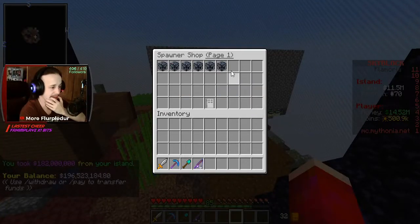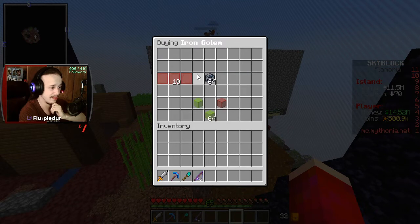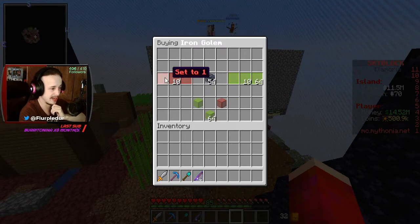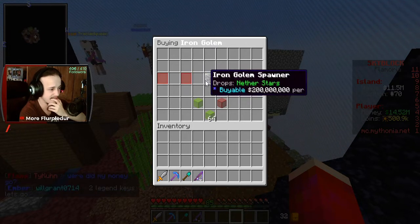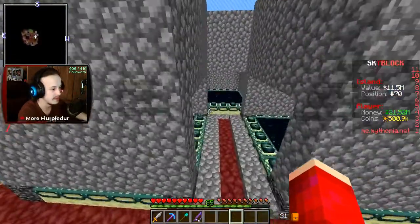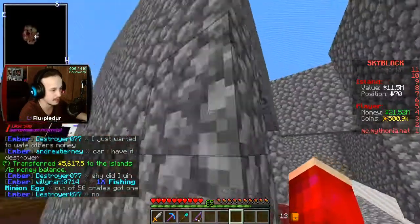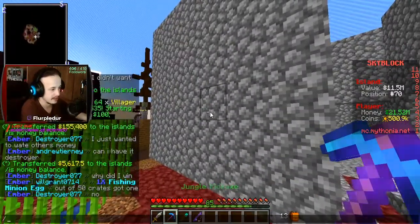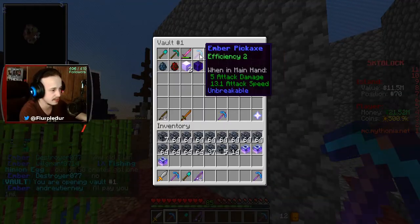We wanted to get some iron golems today. We can buy about seven - they're 25 million each and they're the highest one. I want to move these systems and change them up. We're also going to have to remove all of this cobble - I guess I can use the blaze pickaxe for that. At least we have a pickaxe for it.